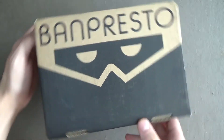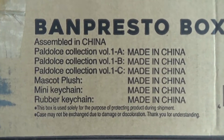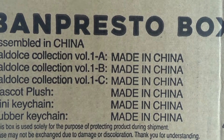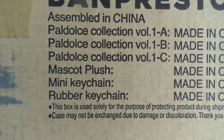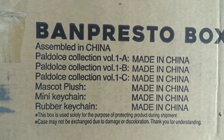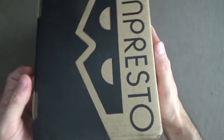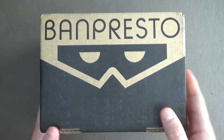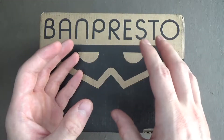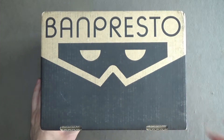In this box you get six items and they show you it right here. You get the Pau Dolce figures A, B, and C Volume 1, plus a mascot plush, mini keychain, and rubber keychain. You can see all six of these on the website as a stock photo, but you can't see the whole thing all around. Now, that's what my unboxing is for — I'm going to show you all six throughout the whole thing, 360 style.